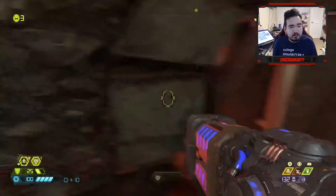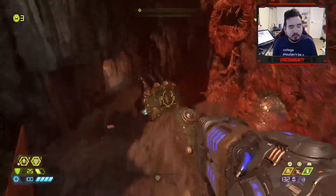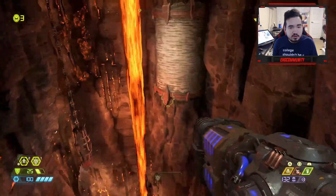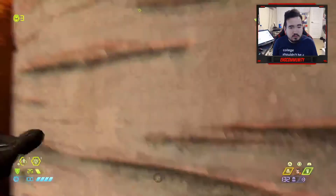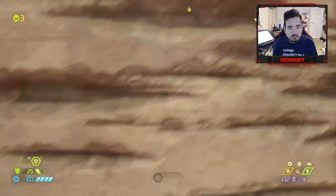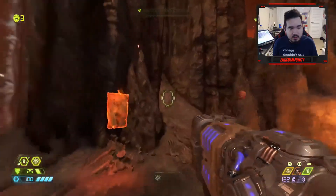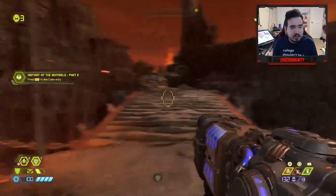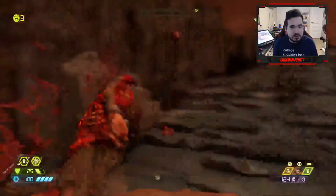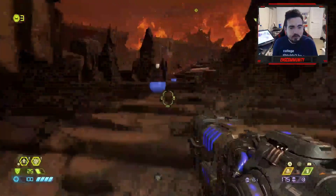Alright, so we're going this way. That one's a wall. We got another part of the codex. Boom, there you go, take it. I need something, you know? Thank you, that's it.